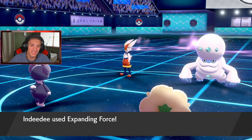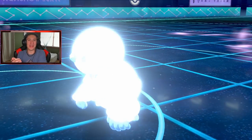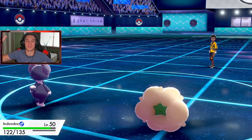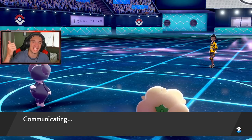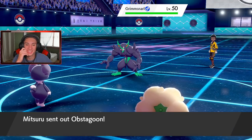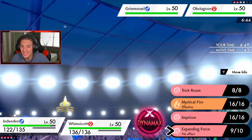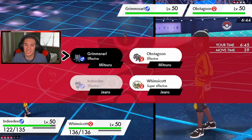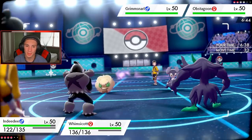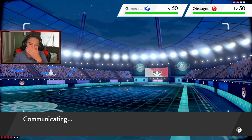Oh my god, I'll take that all day — Expanding Force is gonna come out and double hit, and I can probably take out this iteration from there. So tough little play by him but I feel like we're looking pretty good. Indeedee's gonna Expanding Force — let's get it! Oh my lord, Indeedee, chill out! Double kill right off the rip — he was not expecting Life Orb male Indeedee to come out and just mark him, taking out his two attack Pokémon in Darmanitan and Cinderace. This might be one of the quickest battles we're going to see.